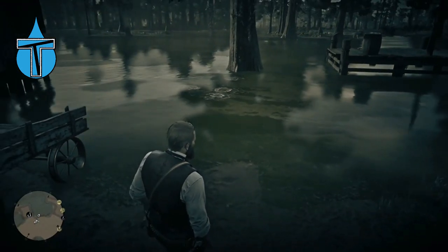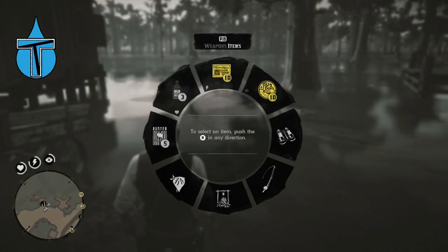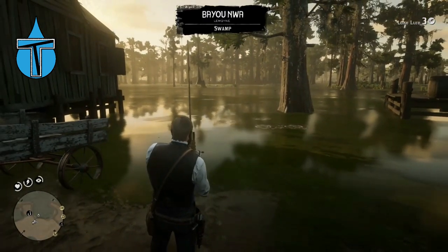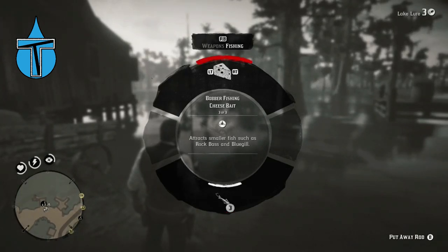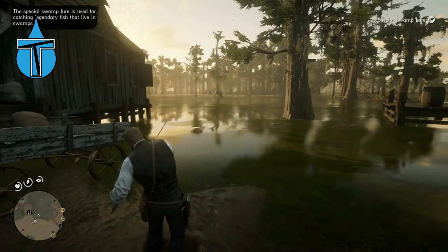We check if there are any fish here — there seem to be some. We get our rod out, then hold left bumper or L1. At the top you've got your standard baits and at the bottom you've got the lures. You want the special lures, and because we're at the swamp we want the special swamp lure, so we're going to put that on.